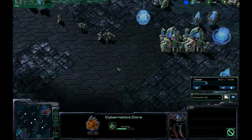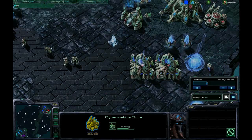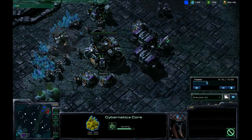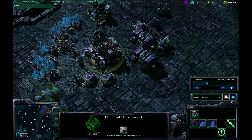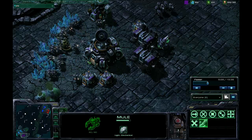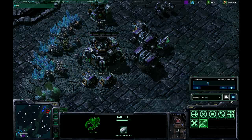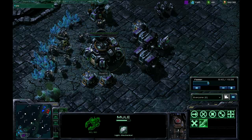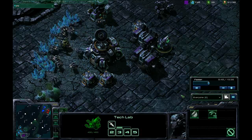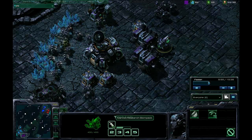By the time we attack them the first time, we noticed they've even got a Twilight Council and are starting a Dark Shrine, so we expect DTs out — which they never did end up coming out with, but having the scan was nice just in case. Quick side note: these MULEs are extremely useful. You call them down for 50 energy and over the lifespan of a MULE it harvests about 300 minerals — basically 300 minerals harvested relatively quickly without any additional cost other than the energy to call down the MULE.